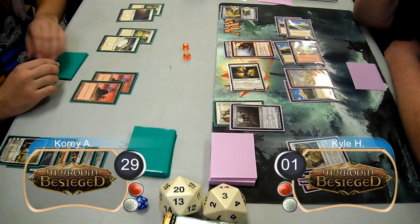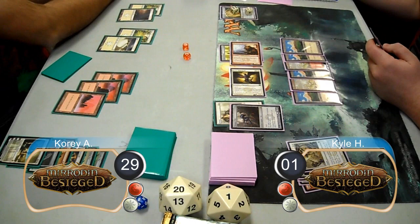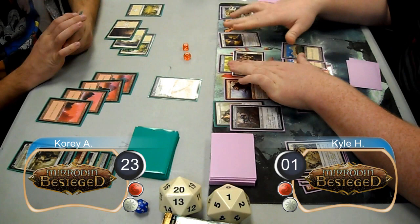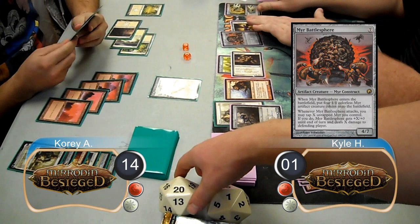Cory used his Elspeth's last two loyalty to give himself two soldiers and then passed the turn. Kyle took his urn up to ten counters, then attacked with his shaman and his Hippogriff. Cory decided not to block and took the six damage, going down to 23 life. Post-combat, Kyle resolved Amir and Crusader and equipped his staff to it. Cory tried to gain some board position by resolving a Spin Engine. On Kyle's next turn, he brought his urn up to 11 counters and attacked with his Crusader and Hippogriff. Cory chose not to block again, took nine damage, and went down to 14 life. Post-combat, Kyle resolved Amir Battlesphere.